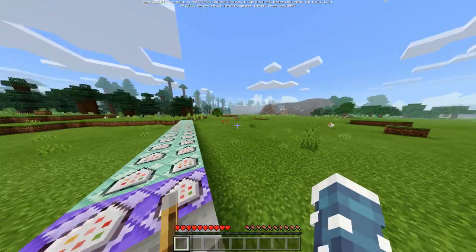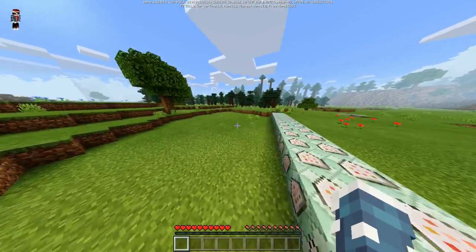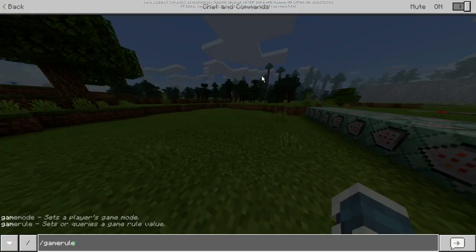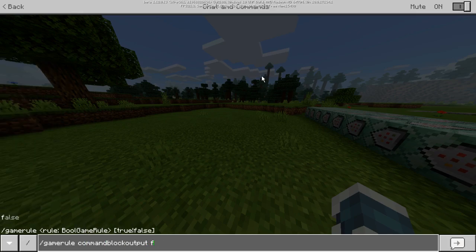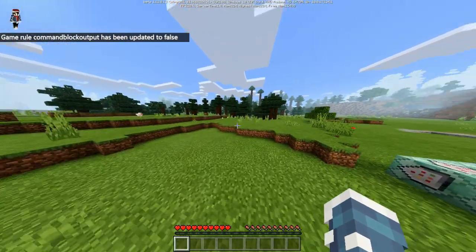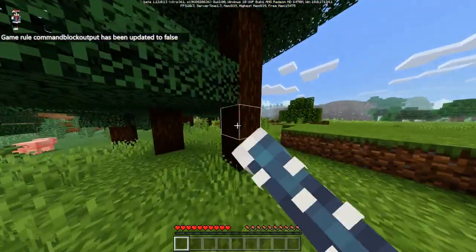I'm in my own world. I've installed this command block. Let me change the game rule — command block output false — because of the way it spams the chat. Let's see how much wood we'll get in five minutes.